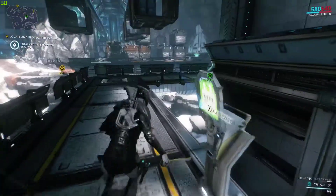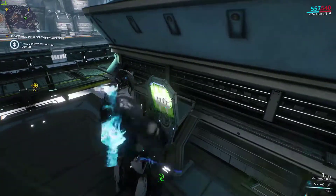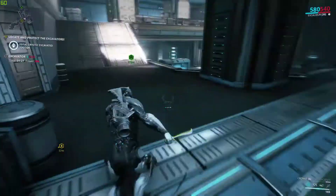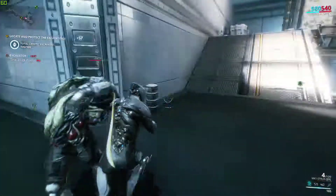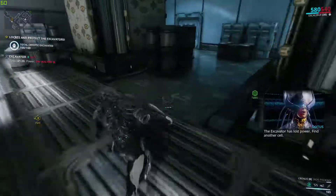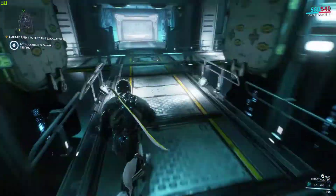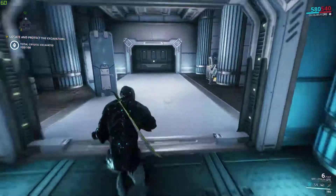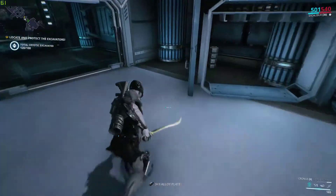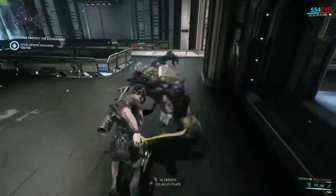I'm ready. Let's get going. I protected nothing. The only thing I'm stopping for is possible credits. The excavator has lost power — find another cell. I don't know why y'all sent it down with no power. That's what I'm looking for. Circuits I don't care about. Alloy plates I need. Credits — that's what I really need. But I'll take all this other stuff too.